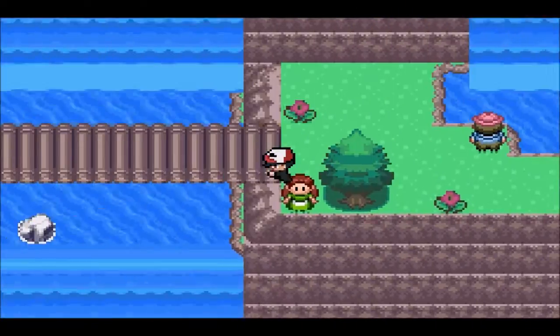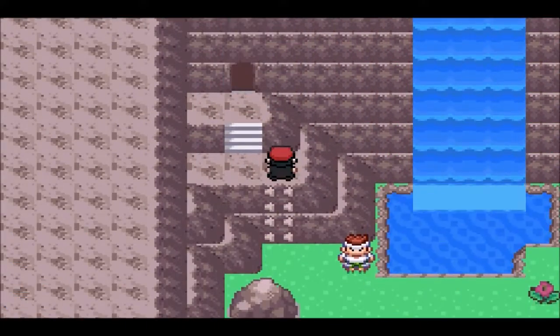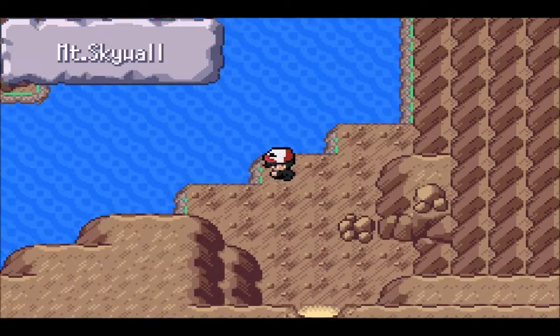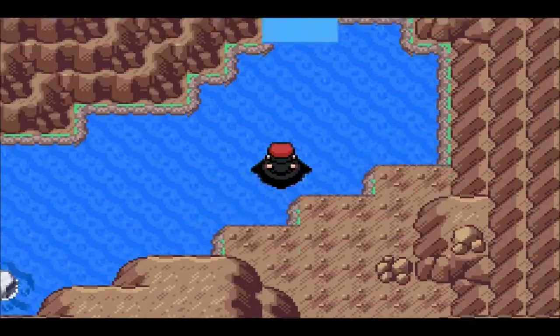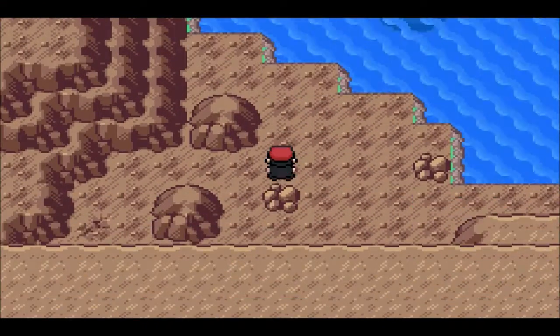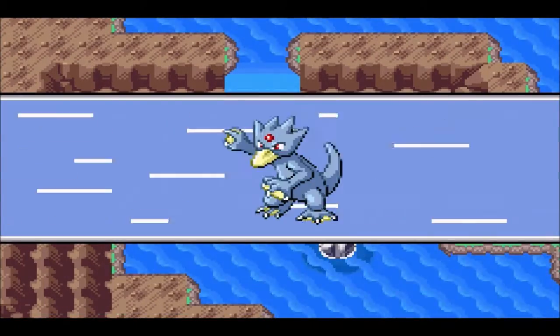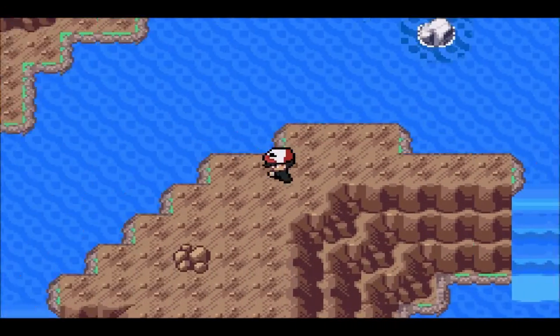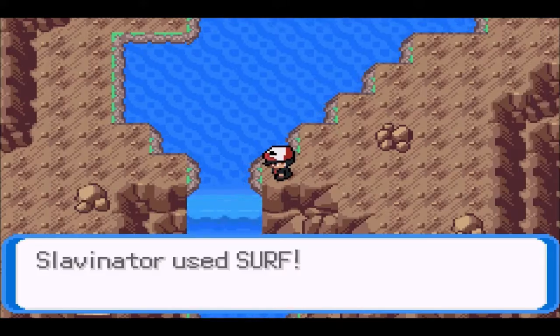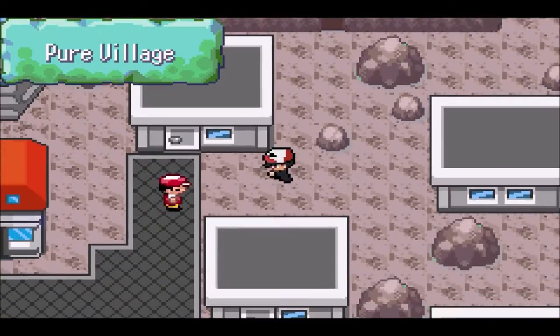Now all we gotta do is rock climb up here and make our way through Mount Skywall yet again. This cave is all over the place — it never really seems to end, but we're getting pretty close to Pure Village now. Once we go through this cave we should be there. Down we go, and we're here in Pure Village — we got there pretty fast.